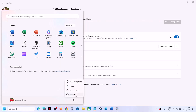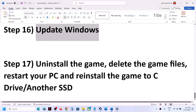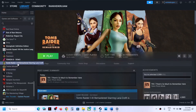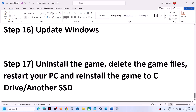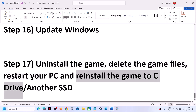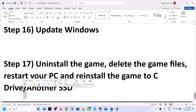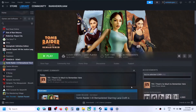The last step is to uninstall and reinstall the game to a different drive. If nothing else is working, right-click the game, select Manage > Uninstall. After uninstalling, go to the game installation folder, delete the game folder, restart your computer, and reinstall the game to a different drive. One of the steps shown in this video should help you get the game running. Thank you so much for your time — please like this video and subscribe to my channel.